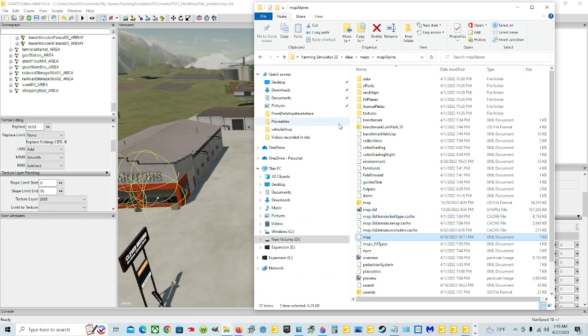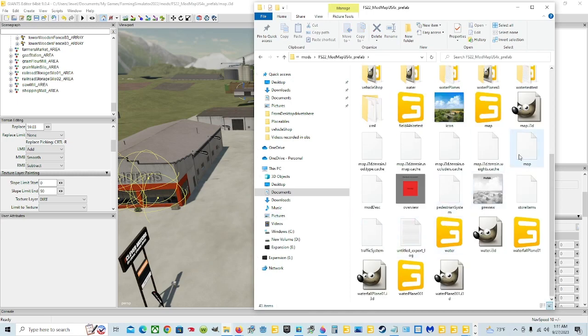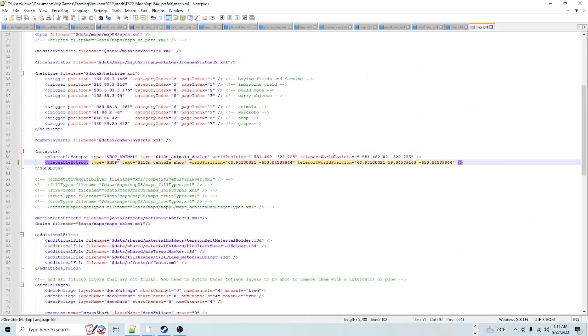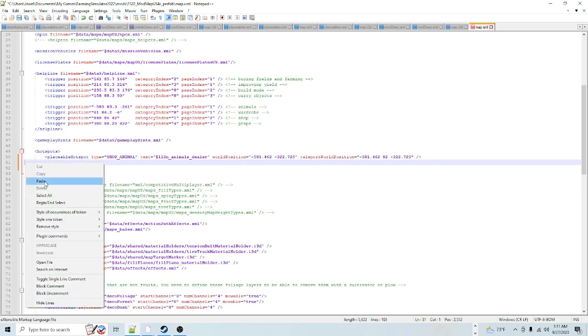Now you need to go back to wherever your map is: Documents, My Games, Farming Sim 22, Mods, go to your map, and find your map XML. You may have to click through some more folders. Edit it with Notepad++. Pretend this line wasn't already here — if it wasn't, you're just going to copy and paste that line in there. So let's delete this line. Pretend that's all you had — the animal entry or nothing. You would just space down, and then right click and click Paste. It puts it in line.